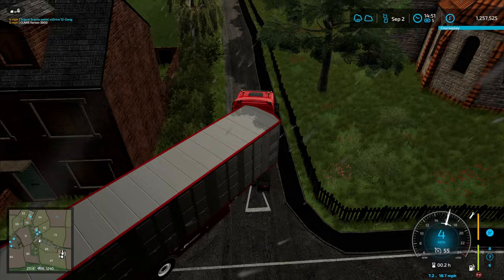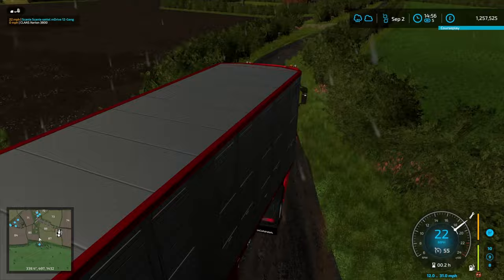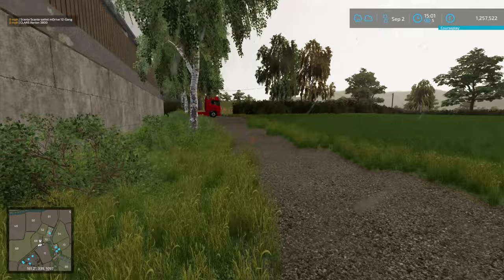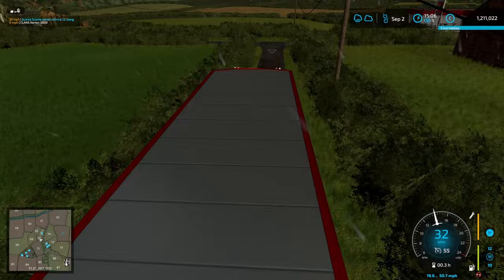I take a wrong turn — I thought this was where the animal buy point was but it's actually where the lumber yard is, so we have to turn around, get back on the main road and get down to the animal dealer. This yard nearby actually looks really tempting — I think it's about 50 grand and there are two sheds and a silage clamp we could use as a shed too. That might be the solution for storing our kit, and it's not too far from the farm.